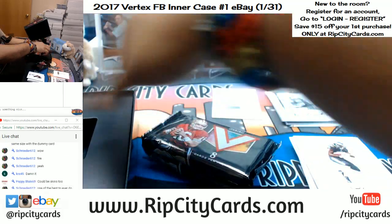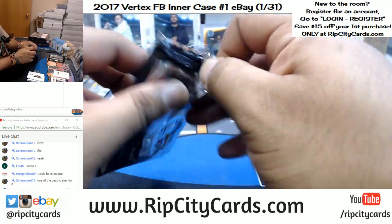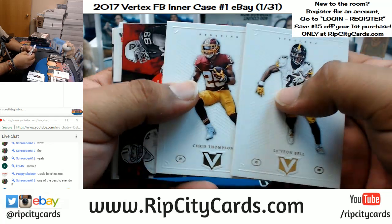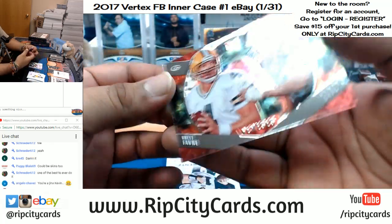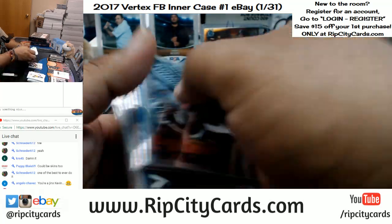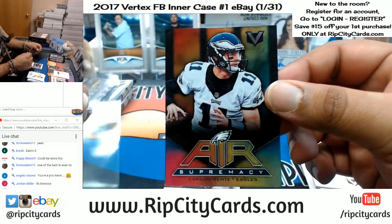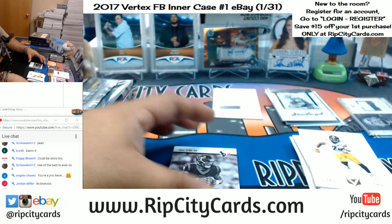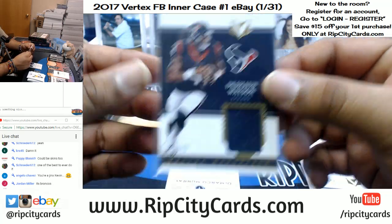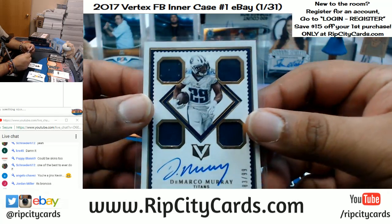It could be the Skins — I'm not exactly sure, so I don't want to give a definitive answer, but it is on the checklist. Whatever they say is pretty much what goes. We use groupbreakchecklist.com. Air Supremacy insert of Carson Wentz for the Eagles — nice looking stuff for real. DeShaun Watson patch numbered to 49 for the Texans — very very nice looking stuff here. A DeMarco Murray quad relic auto numbered to 99 for the Titans — on card.